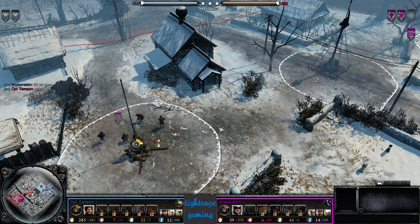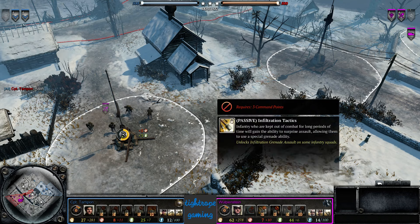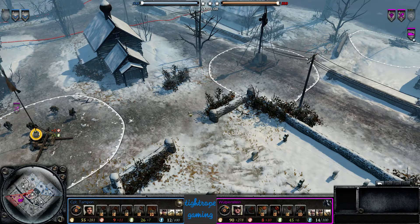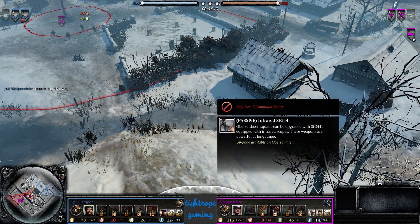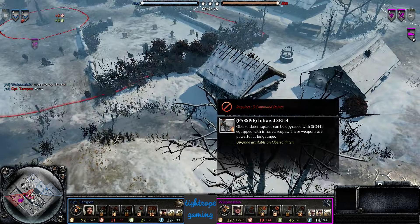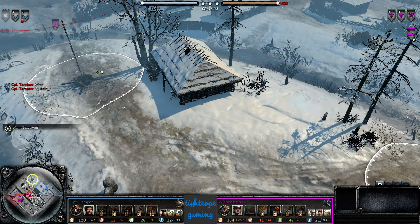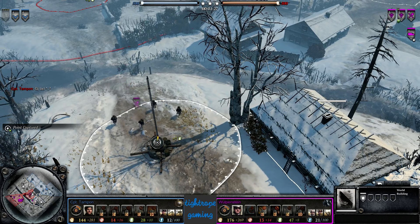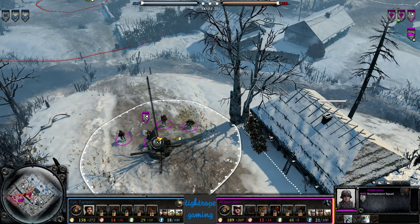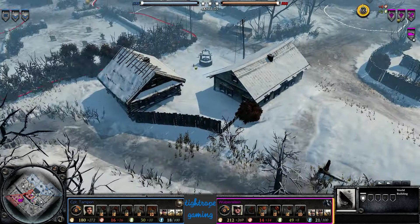I feel like Spec Ops is more of a 2v2 doctrine. It does give you the infiltration grenades which are always good — they used to be very essential on this map before the incendiary grenade for clearing garrisons in the center. Still very useful. The STGs are good for Obers; they recently reduced them from 90 to 60, same as the LMG. The infrared STGs ignore cover and even ignore building cover, so you do full damage to squads even in buildings, making Obers really powerful especially on urban maps.